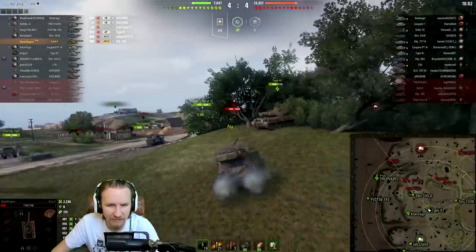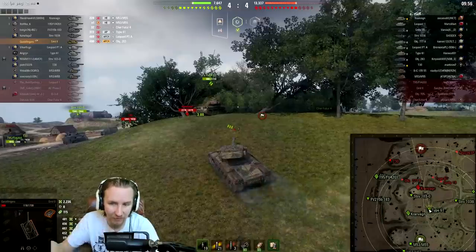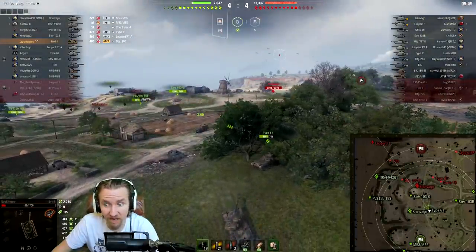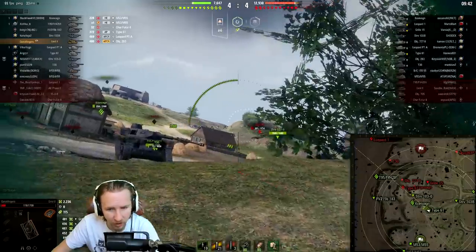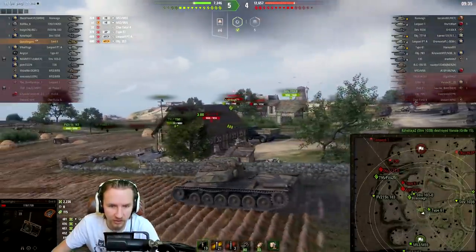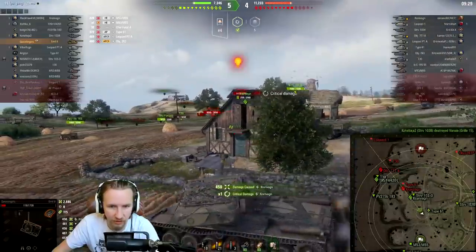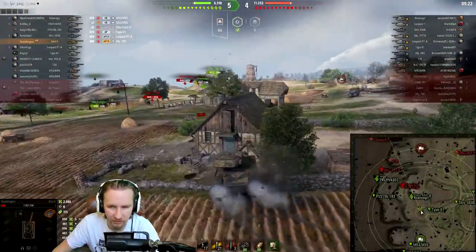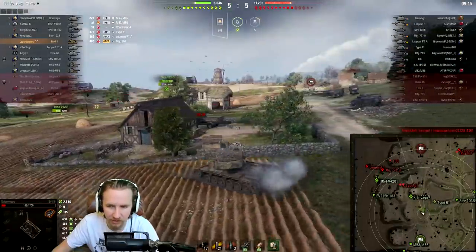I don't really want to sit behind this Type 61 because I might get spotted and the enemy might shoot at me. There's a Kranvang on the enemy team on full health — very alarming — but luckily their Chieftain is dead. Our Chieftain's deciding to try and push the valley. Hopefully this Type 61 makes a misplay — one of our Kranvangs is very low on hit points. I'm actually going to rotate around — is this guy going to shoot me? Their arty is going to get me unless I move.